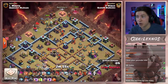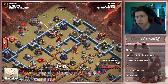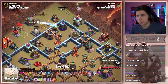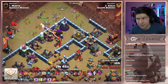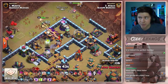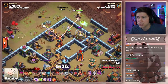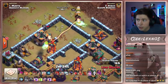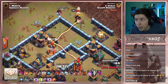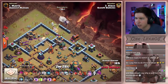Here we go. Wizard from twelve o'clock. Royal champion right away — we don't need her for later, we're going to use her right away. He wants her to take out the multi-targeting Inferno Tower, but there's a lot of Teslas here and a skeleton trap. I don't know if she gets it — he doesn't have an invisibility spell or a freeze spell to help her, there's nothing he can do to help that royal champion. With the last shot, she gets it — calculated, dude. Klaus knows what's up.